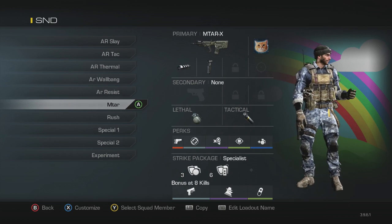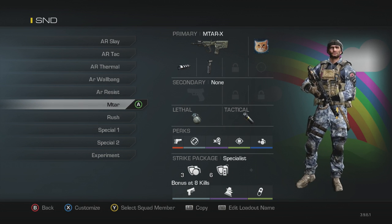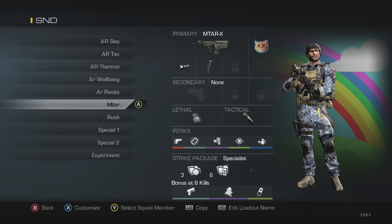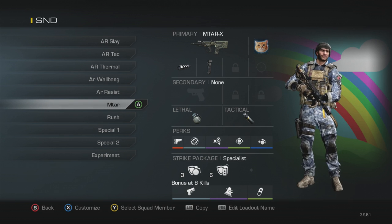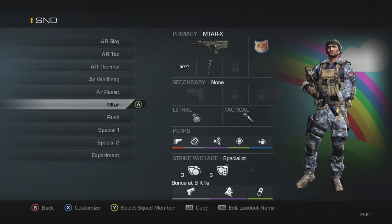Next is my MTAR class — both SMG classes use the MTAR, but this is the go-to one. I've got muzzle brake and grip, with double nades and a stun. Perks: ready up, steady aim, dead silence, focus, double nades, and blast shield and attack resist for the strike package. This class is good for pushing up a little more slowly and passively as an SMG player — getting nades on people in camping spots. It's a little more passive but still a solid SMG class.